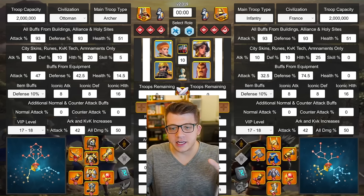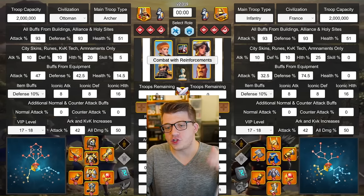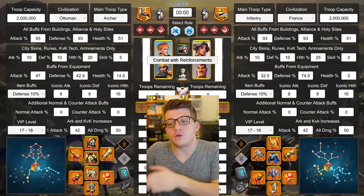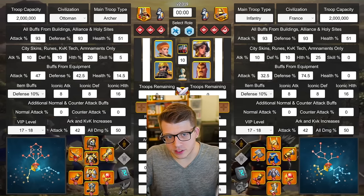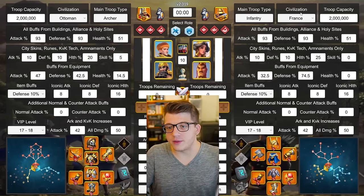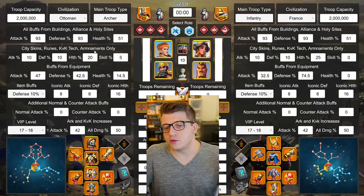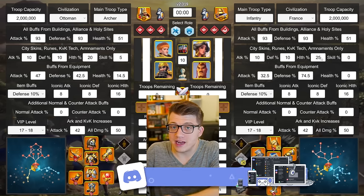Let's jump into what we're actually testing here. We selected the rally and garrison options in the simulator and changed it to combat with reinforcements, which simulates somebody reinforcing the rally and the garrison. We've also turned on season of conquest mode. The true capacity is set to 2 million. We have Ottoman versus France, and I gave both sides 10% in all stats, because if you're a whale you'll probably have at least that much from your armaments. I also gave both sides a 10% health rune.